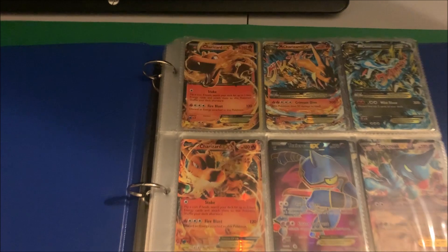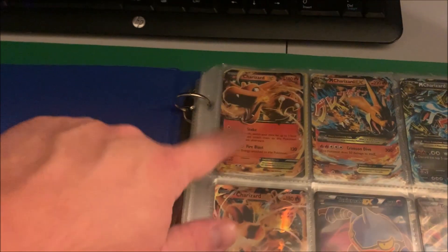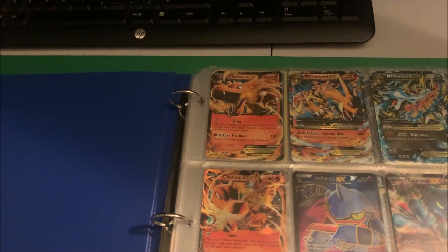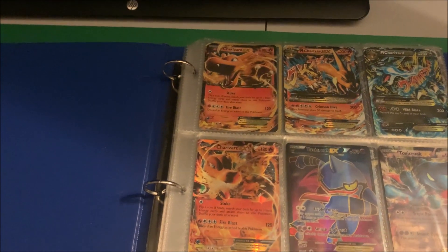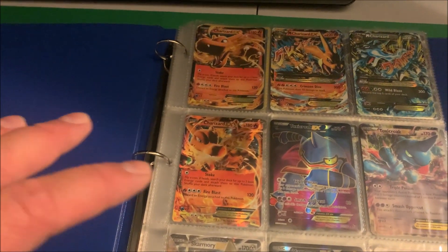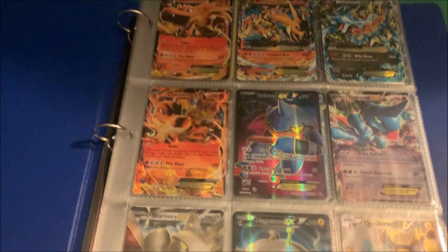Opening up the page right here, we have my ultra rares. These were some cards I got for like a couple bucks because this girl was selling them years ago — I think she wanted to buy newer Pokemon cards, so some of these I got for pretty cheap. Some are newer-ish at the time, and then more old school. I have a Blastoise and Arcanine in here that are older school.